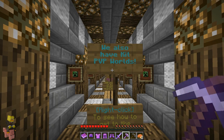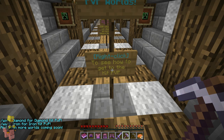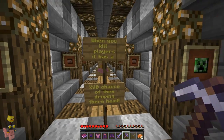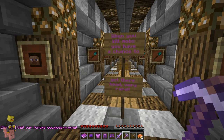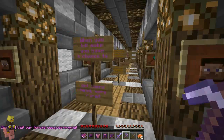We also have kits for PvP worlds. Right-click to see how to get the kits. So slash warp diamond and slash warp iron gives you different PvP kits, including diamond and iron, depending on which you use. When you kill players, it has an 80% chance of dropping their head, which is pretty freaking awesome. When you kill mobs, you have a chance to get their head, which is very rare. So if you get their head, it's an amazing reward.